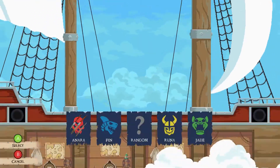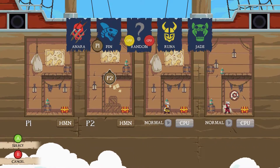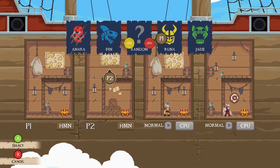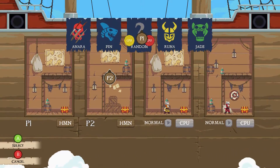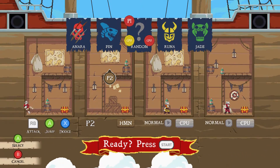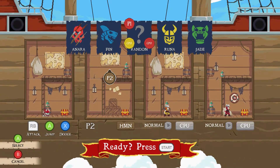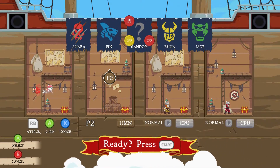Let's go ahead and jump right into the versus. So what do we have here? Little selectors, kind of a la Super Smash Brothers. Choose who you want. So we have Anara, Finn, Runa, and Jade. Let's go ahead and choose random. I got Jade — Jade the cat. This is a trend I've gotten to see a lot more in video games, and I'm liking more and more every time I see it: the ability to actually play around in the player menu and understand the controls before you even get in the game.